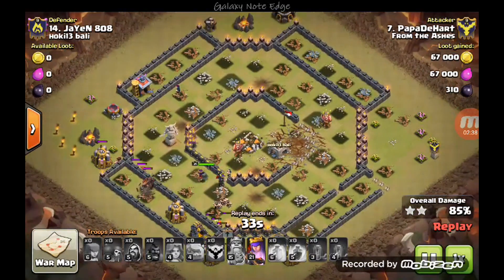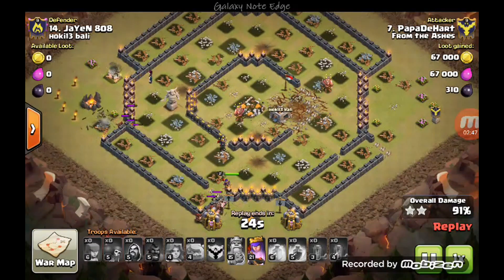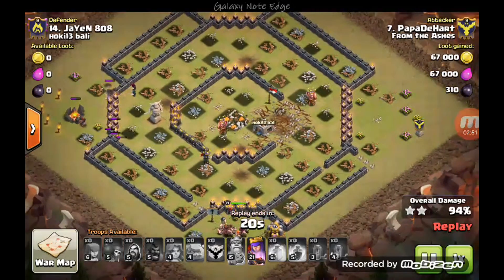So if you want to attack a base that looks like this, consider using Go Baha Wee. It's a great lineup for this type of base. Nicely done.